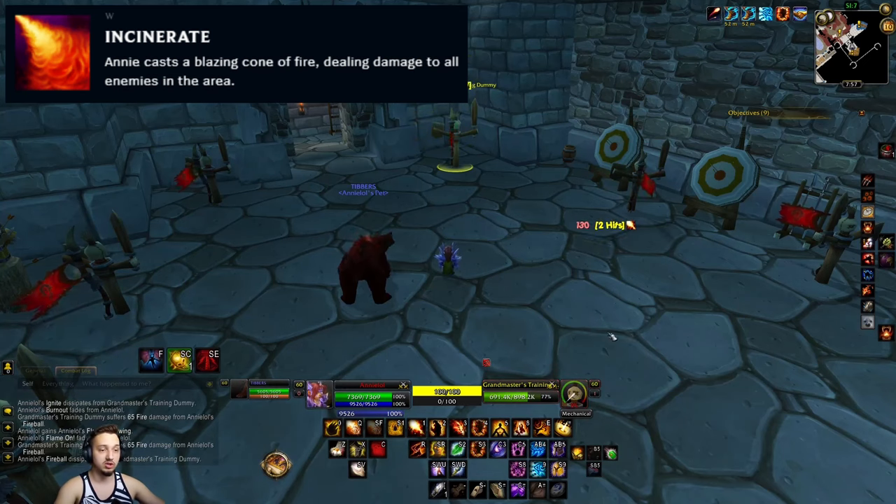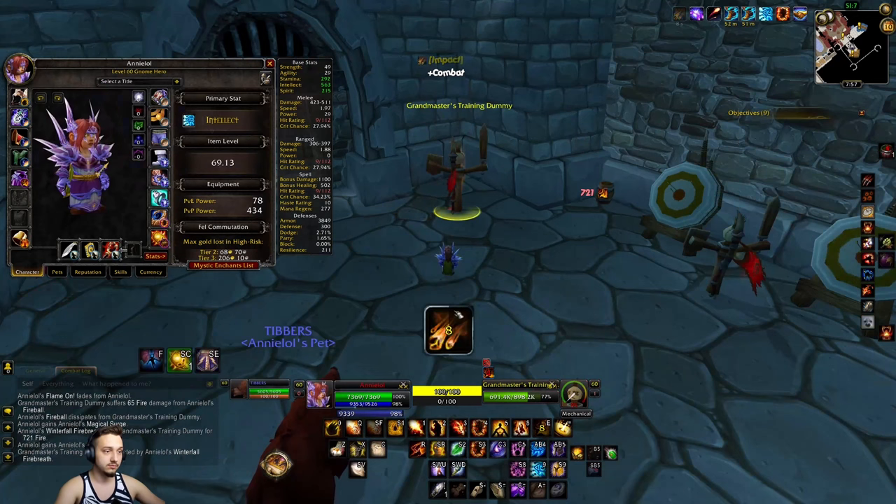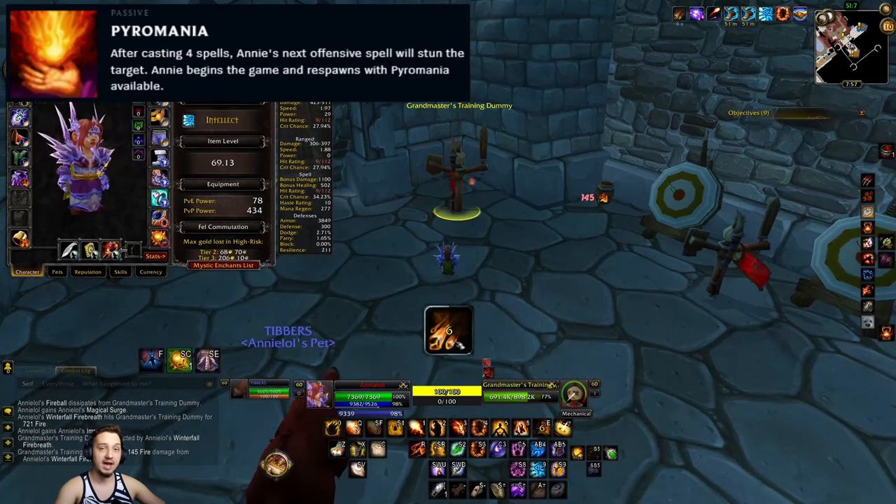Next up is her W, which is a fire breath type ability. You can easily replicate that with the Winterfall Fire Breath enchant, which turns your Cone of Cold into a fire breath.